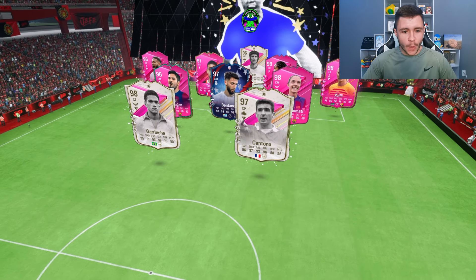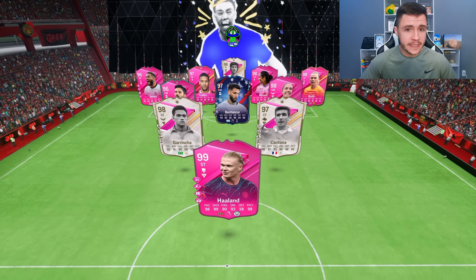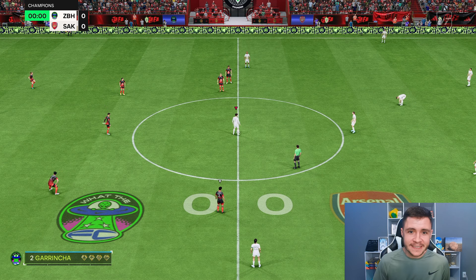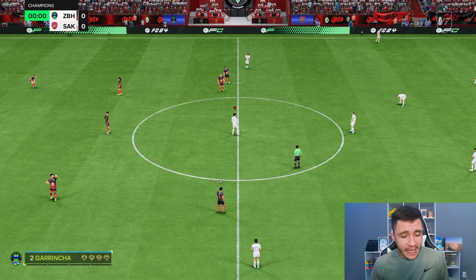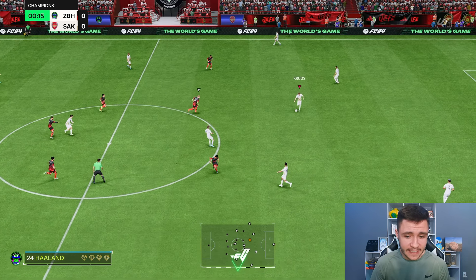Here we are jumping into game number one. We are coming up against Garrincha, Haaland, Cantona, Aitana, and Bentancourt — it's a very good team. In game number one, we're going to test him out as the more attacking-minded center mid in the 4-3-2-1 formation. I think that as a more advanced center mid, he might be able to get the job done.